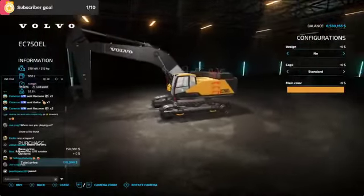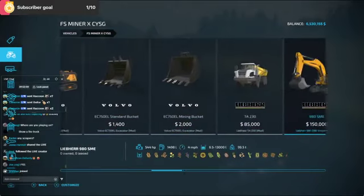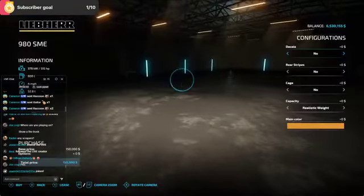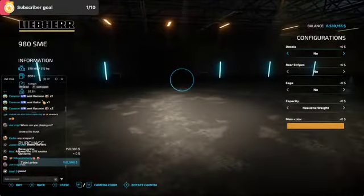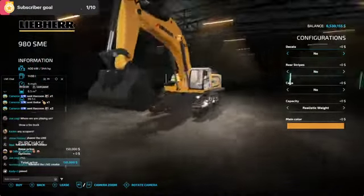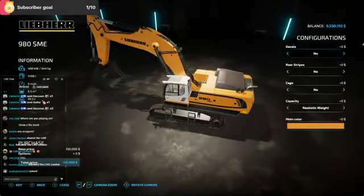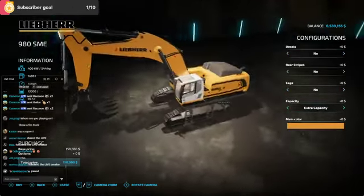I got the in-game EC 750 and it comes with the buckets and all that stuff. I got some big Liebherr excavators — these are older mods I've had for a while. Big Liebherr mining excavators, you can see the big buckets with high capacities — 13,000 liters in one scoop.